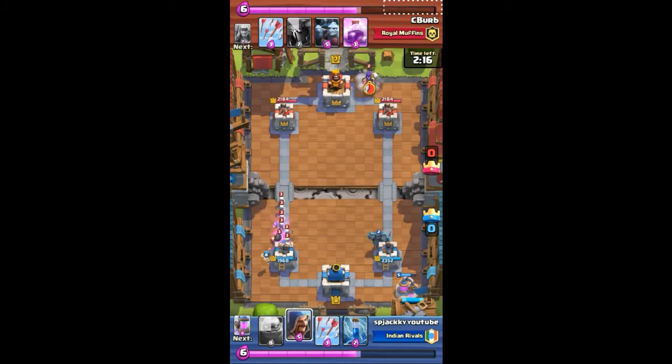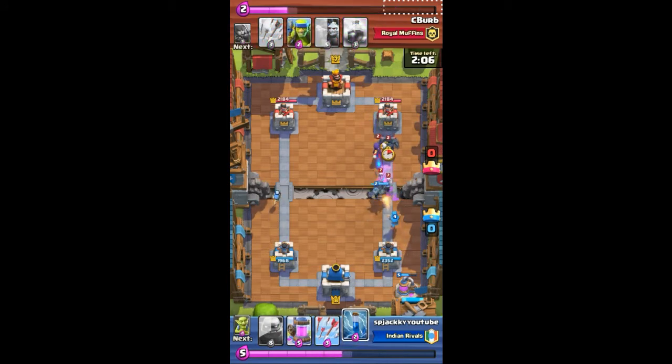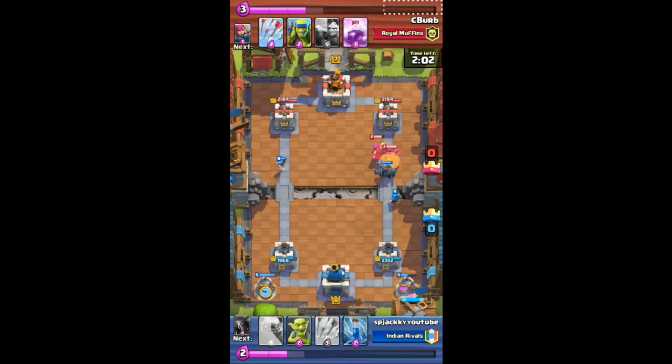Remember: in this type of go-wipe attack strategy in Clash Royale, you need to save your golem for last. He also has a Pekka — that Pekka will be very harmful to my Pekka. With his witches and arena tower, he's doing damage to my Pekka, but my Pekka with the help of the wizards is literally going to take it down and won't let it damage my tower.